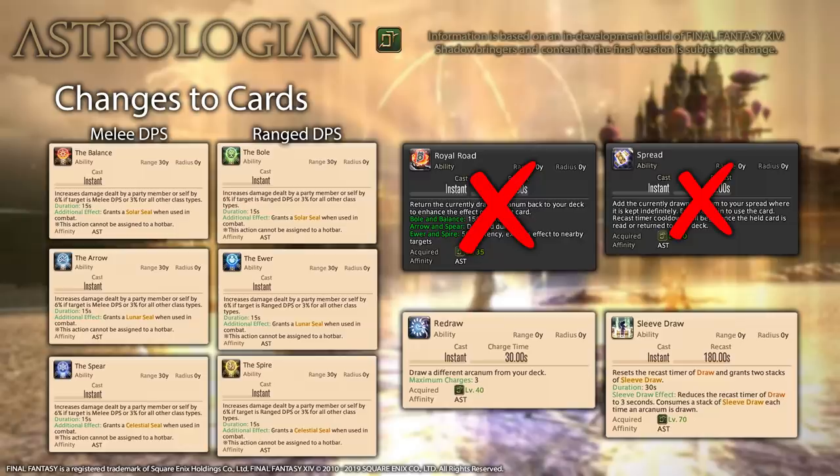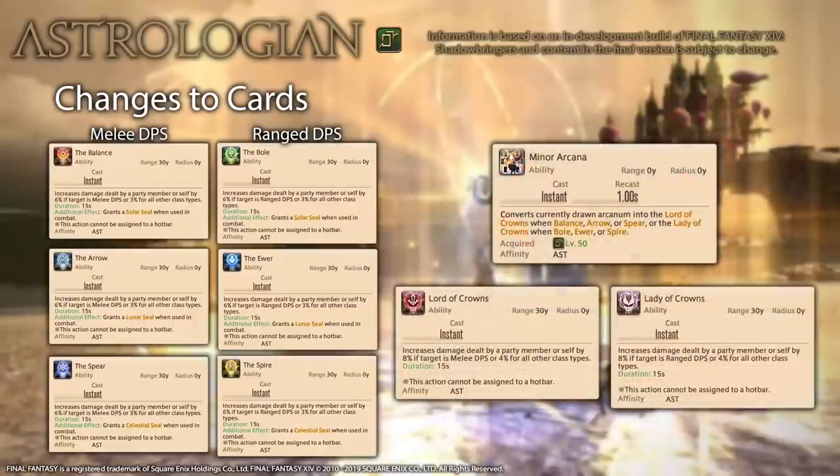With Royal Road and Spread gone, Sleeve Draw has been changed — it now resets the draw timer and gives you two stacks of a buff that reduces Draw's cooldown to 3 seconds, essentially giving you 3 faster draws. Its recast has been increased from 2 minutes to 3 minutes. Minor Arcana has been shifted down to level 50 and the effect is no longer randomized: Balance, Arrow, or Spear cards give you Lord of Crowns, while Bole, Ewer, or Spire give you Lady of Crowns. The Minor Arcana themselves are powered-up versions of their respective origin cards but don't give seals, so it's still better to prioritize Divination.